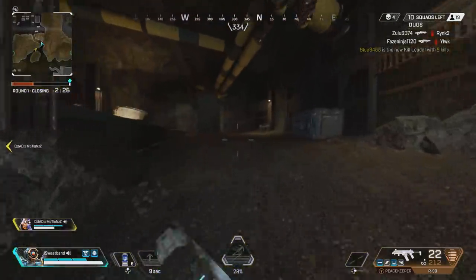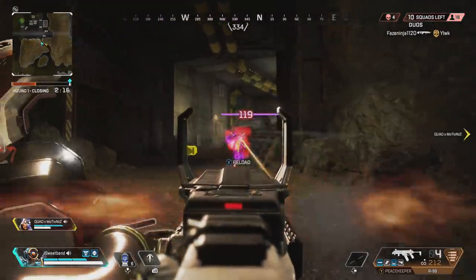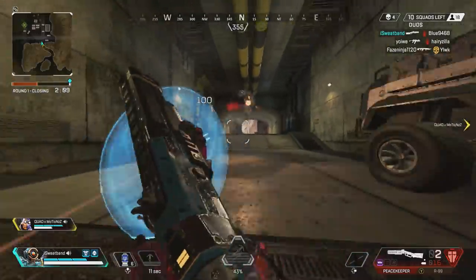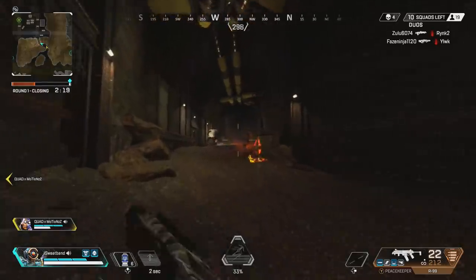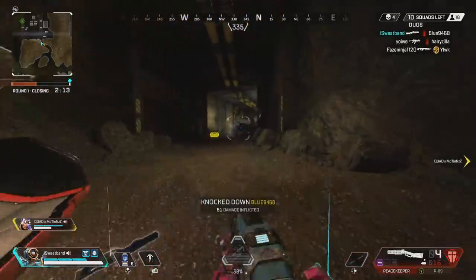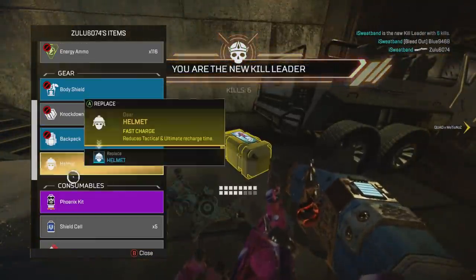The first tip: once a player is knocked, teammates will either thirst them instantly to shield swap, or leave them to die on the side. If they choose option B and leave the knocked player alone, that player will likely have their knockdown shield out at all times to prevent getting thirsted. You can use that knockdown shield as extra cover — it acts as a nice head glitch if you utilize it correctly.